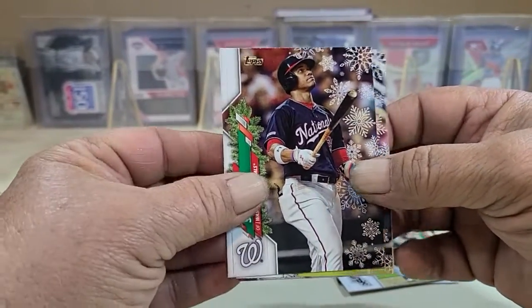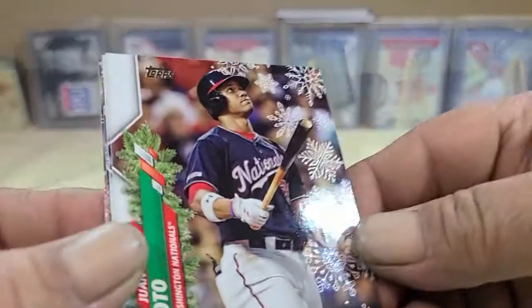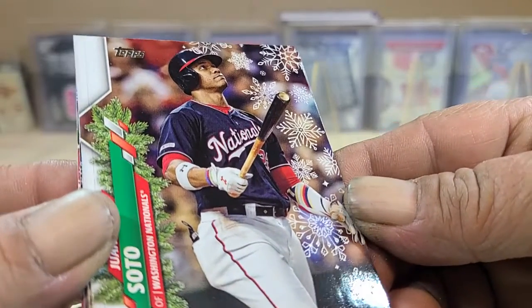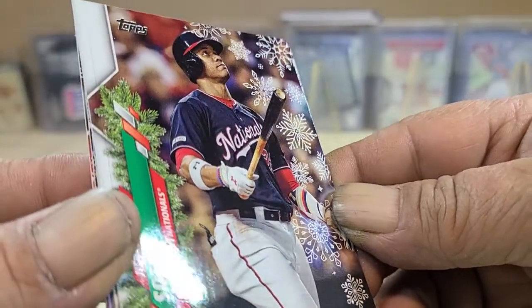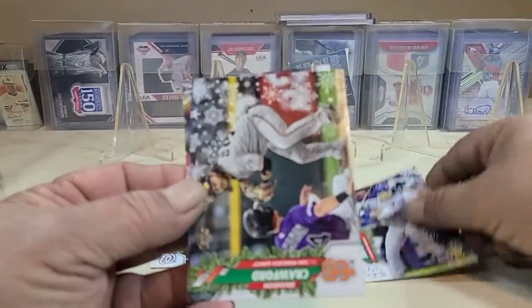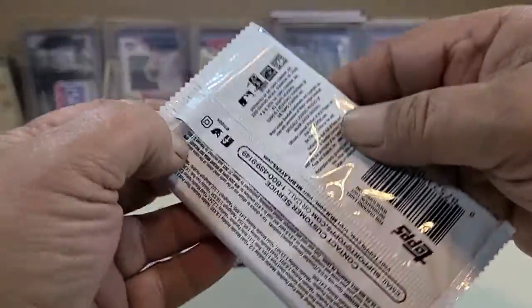Nice little Juan Soto. His short print has him holding a candy cane instead of the bat. And this is a metal card — let's see if I can get a little flake action here. It's a little hard to see, more texture than anything visual. Will Smith, Crawford, Donaldson, and Corbin to finish that one off.